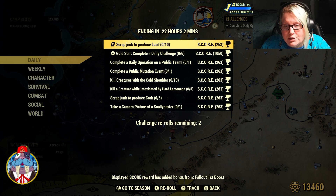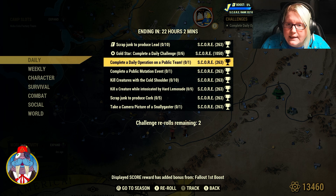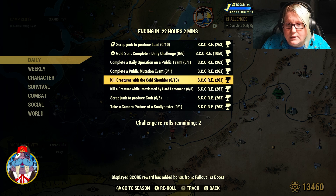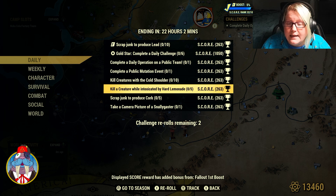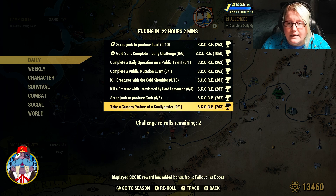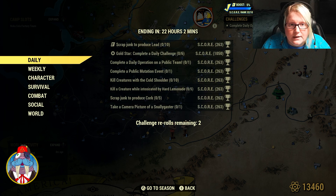Fallout First: Scrap junk to produce 10 lead — gold star. Complete a daily operation on a public team. Complete a public mutation event. Kill 10 creatures with a cold shoulder. Kill 5 creatures while intoxicated by hard lemonade. Scrap 5 junk to produce cork. And take a camera picture of a snallygaster.